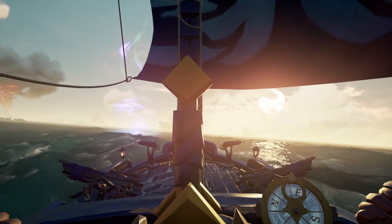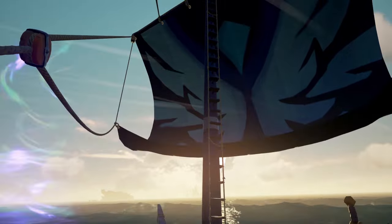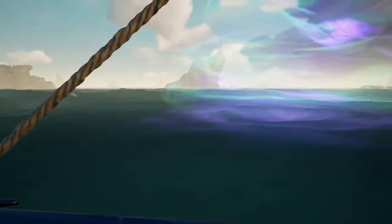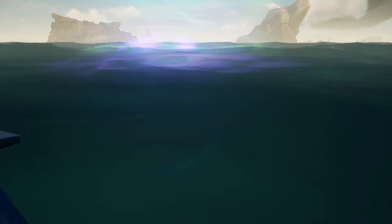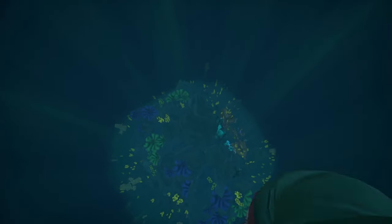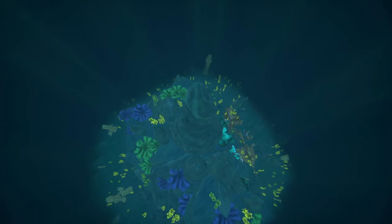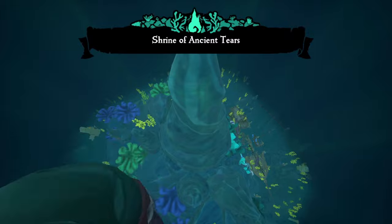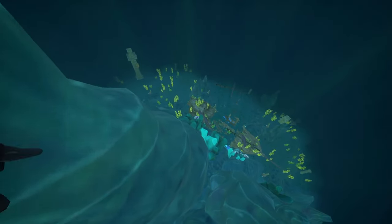When you arrive at a shrine you'll notice a big plume of colour coming out of the sea. Stop right where that is - the tomb is directly underneath. Each shrine is slightly different with a different entrance. You could be looking for an entrance through some stairs, a cave, or even inside a ship. For Ancient Tears, the entrance is in front of a ship and it's guarded by a gate with a plant we need to slice. Shoot it or slice it and the gate will open.